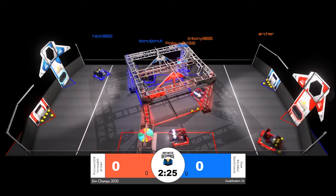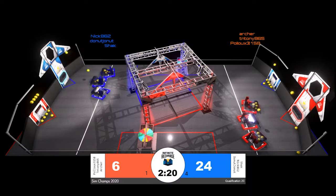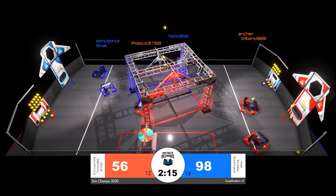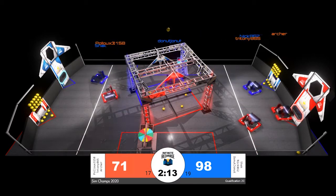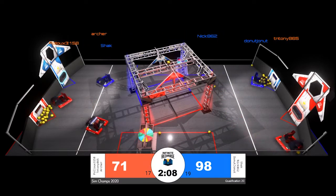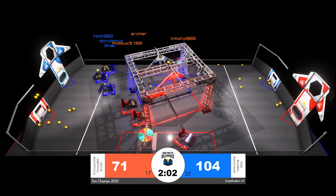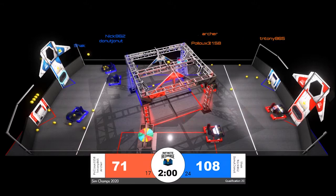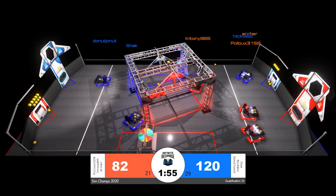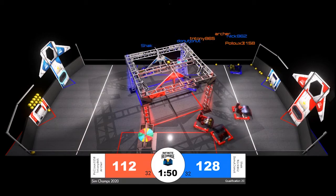With that match beginning, our robots are starting to move — two robots, one per side of the field, going underneath that shield generator to collect power cells. Additional robots are sweeping up the initiation line. In our Infinite Recharge sim, there is no cap on the number of power cells robots can contain, unlike a realistic match where robots are capped at five. We do see two hoppers full for the red alliance — that's Archer and Pollux in red — with their alliance partner T and Tony doing a little sweeping around that blue alliance loading station, getting red plenty of power cells.